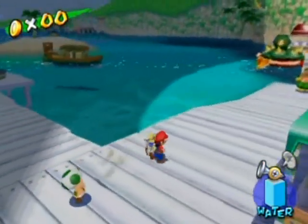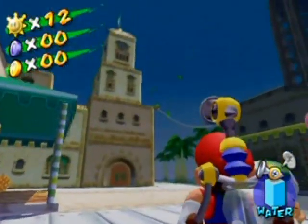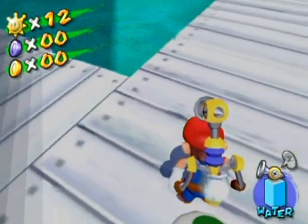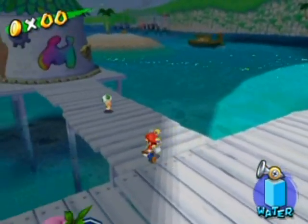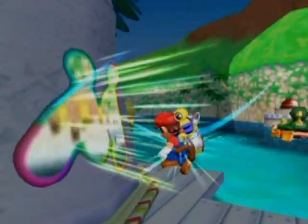Oh, and if you didn't notice, the more shines that you get, the more light appears on the Delfino Plaza here. Evidently the sun up there just isn't bright enough to light this area — it needs the shine sprites or something like that. Yeah, I don't get it either. As you can see, there's a transition between the shine sprite lit area here and the very dark area here. Well, it's not very dark, it's still visible, but you get what I mean.